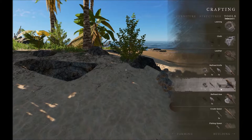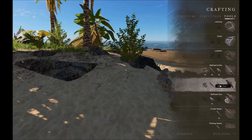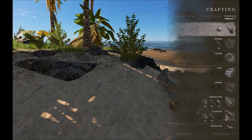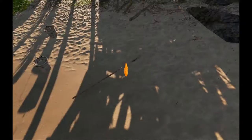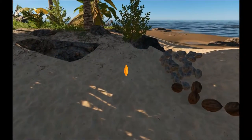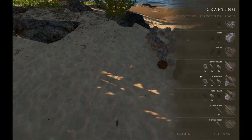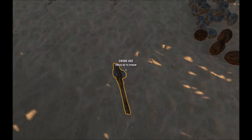For example, to make a crude axe it says I'm missing one stone tool — I've got one lashing and one stick but I'm missing the stone tool. So I go up, make a stone tool, then select the crude axe with the mouse, position it, and left-click to create and drop it on the ground. The same thing happens — you select it, figure out where you want it, and drop it.